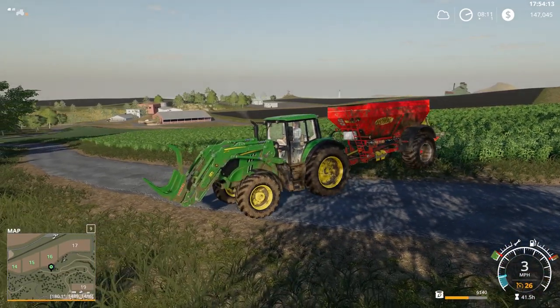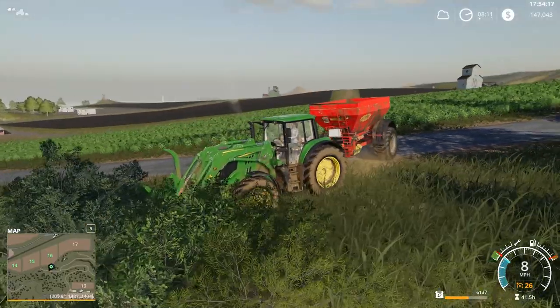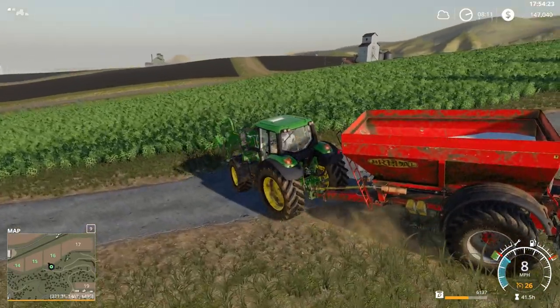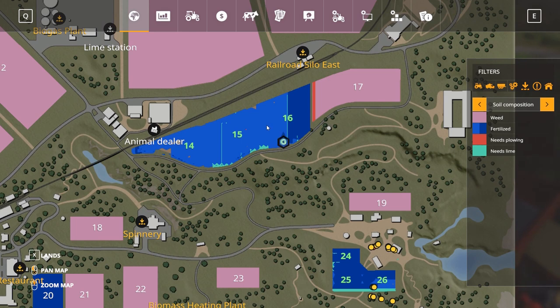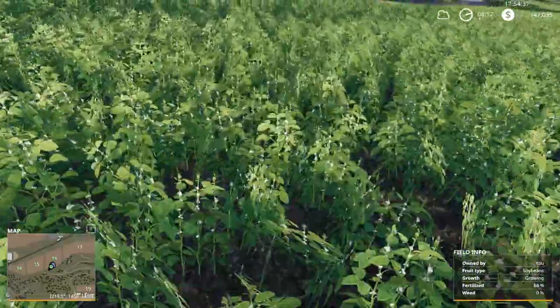Hello, Oven Man here and welcome back to Farming Simulator 19 on Ravenport, the North American map. Currently have a hired worker here working on fertilizing fields 14, 15, and 16 — just started here. Saving okay. Putting the second level of fertilizer on this field, and also kind of been waiting for the weeds to show up. We've got soybeans on this field.